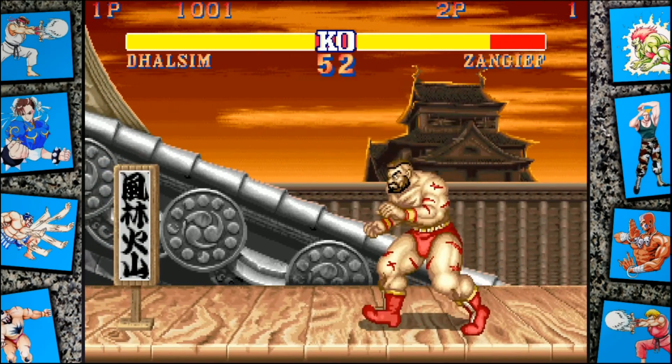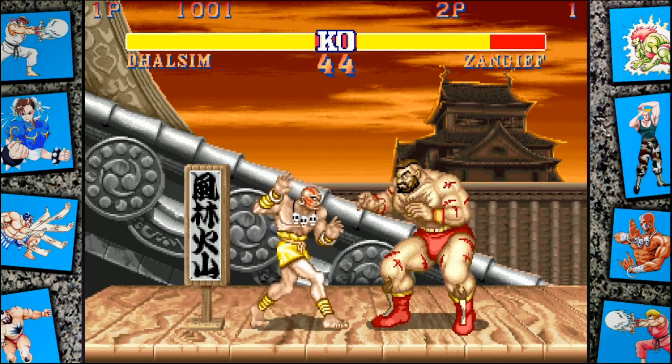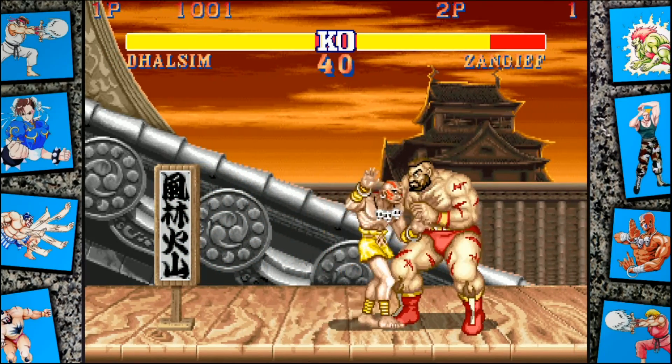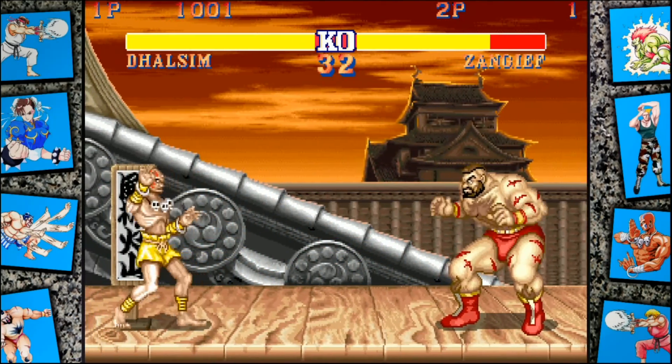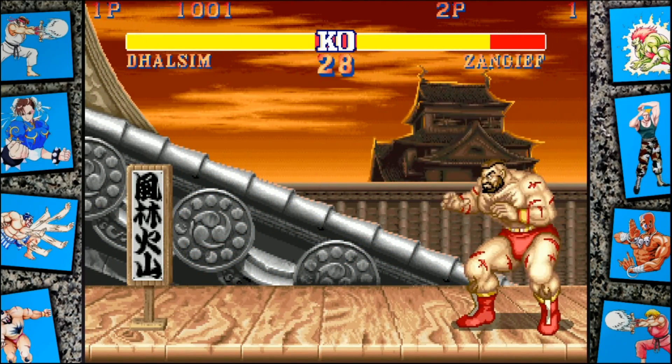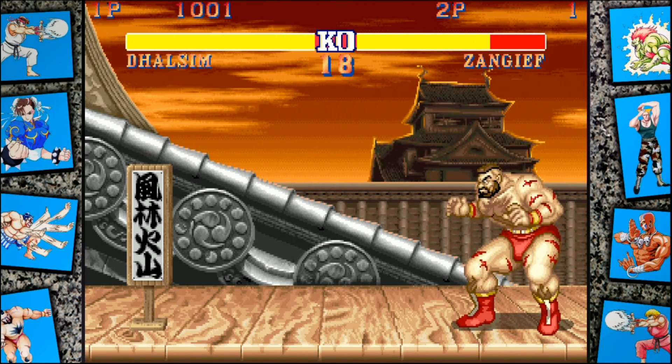If I grab my other controller I can knock Dhalsim out of it, and then we can test if it still soft locks the game. Let's push Zangief away real quick so we don't just hit him a bunch. Nice, we got it on the first try. So let's wait for the timer to run out and then we'll see if it soft locks.